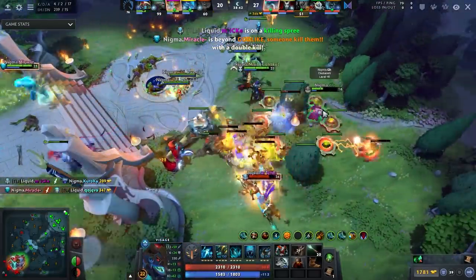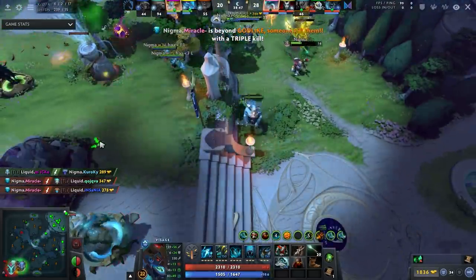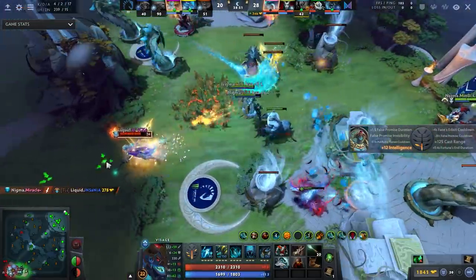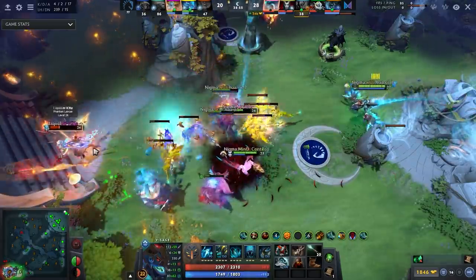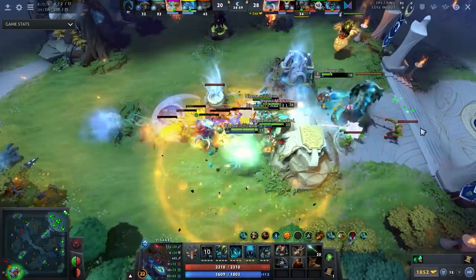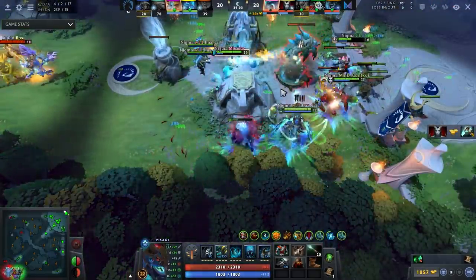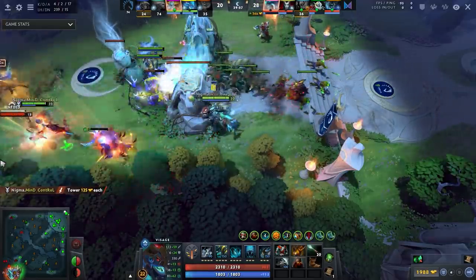The idea is you buy tank items, front line, yeet out your Grave Chills, and do a lot of damage. Visage actually has a really high win rate, so if you don't know how to play this hero, please don't instant pick it in ranked. Give it five to ten unranked games first. Learn how to lane, learn how to flash farm — and by the way, Visage is a flash farmer early game. Snowball with this hero.